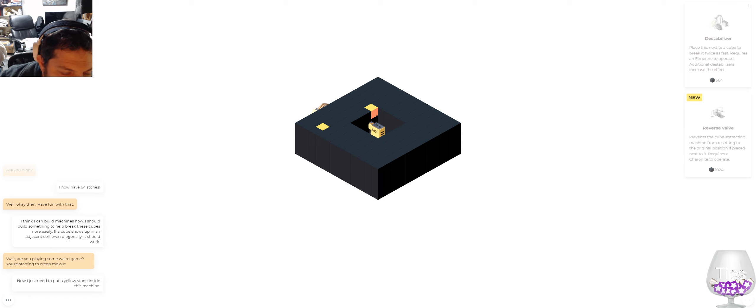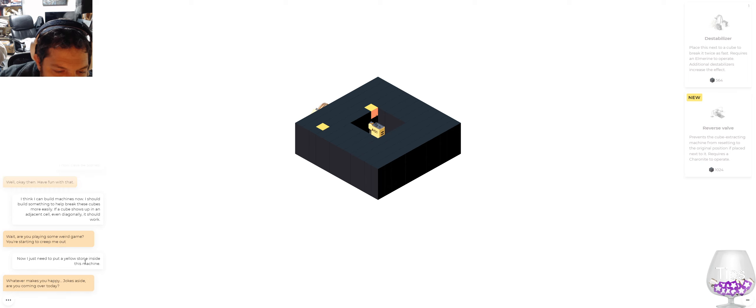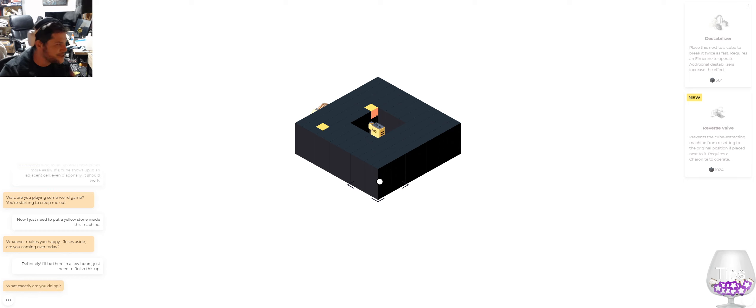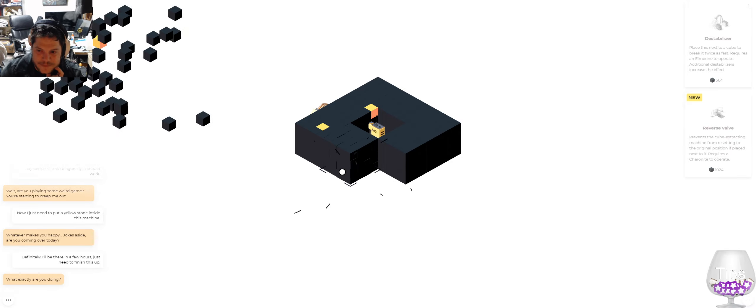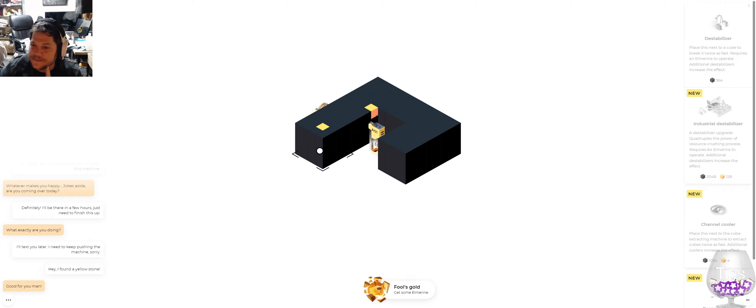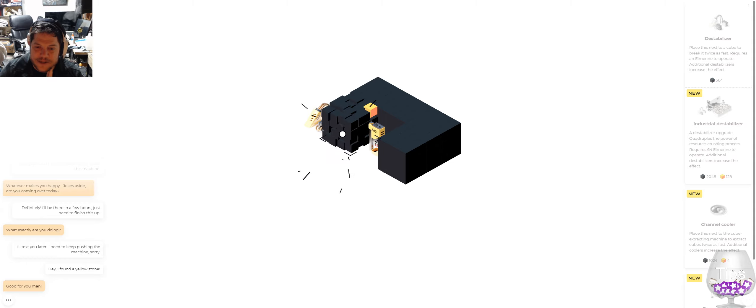Some weird game — you're trying to creep me out. Now I just put a yellow stone inside the machine. Whatever makes you happy. Jokes aside, are you coming over today? Okay great. I like the little dialogue, I think that's a really fun little thing. I'll be there in a few hours, just need to finish this up. I like the story, I like the jokes. What exactly are you doing? I'll text you later. Keep pushing this machine. We got some Elmerine, we got a new thing.